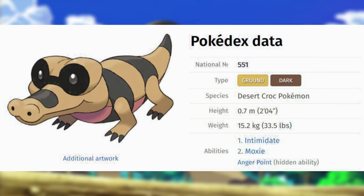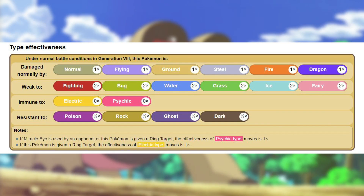Sandile is number 551 in the National Dex, and its primary typing is Ground and secondary typing Dark. Thanks to this, they are naturally immune to all Electric and Psychic attacks. They are also resistant to Poison, Rock, Ghost, and Dark type moves, receiving only half damage.